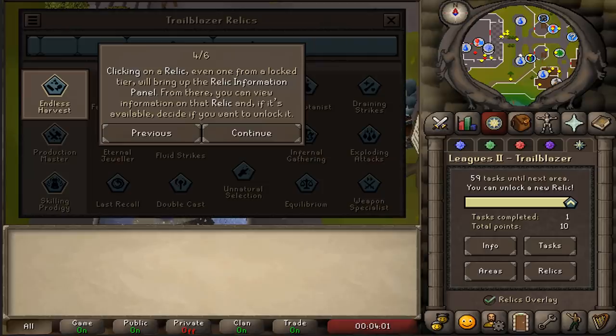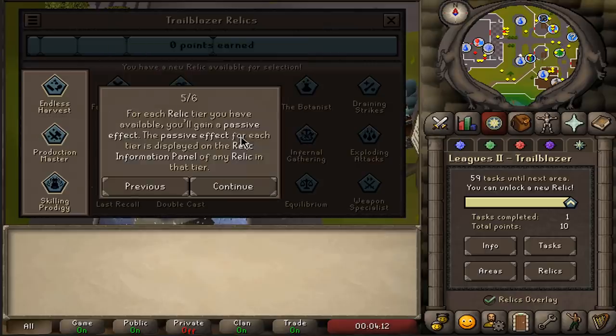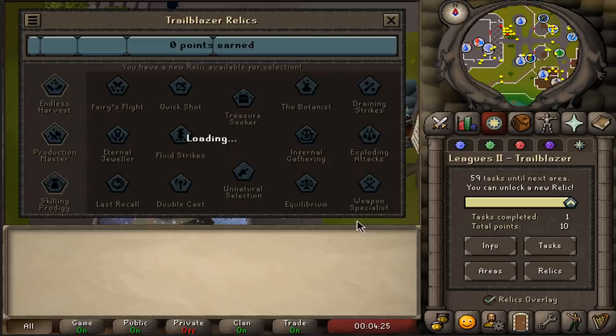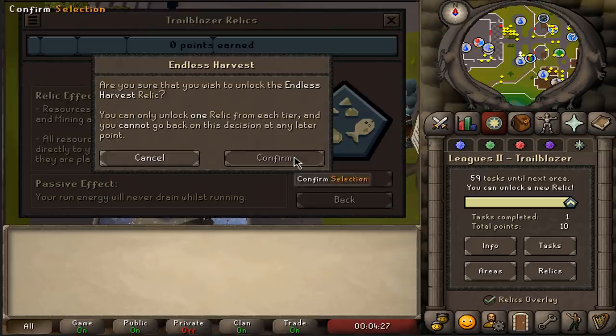The second option is Production Master, which gives you full experience but also creates all items at once — so whether you're smithing, fletching, cleaning herbs, cooking food or crafting, you do it all in one tick. It's extremely fast. The third option is Skilling Prodigy, which increases all of your non-combat skills by 12. This relic is huge, especially for early game — it lets you skip a lot of slow content and go straight into end game. It'll be highly contested by people going for ranks, but for me personally, Endless Harvest is the way to go.